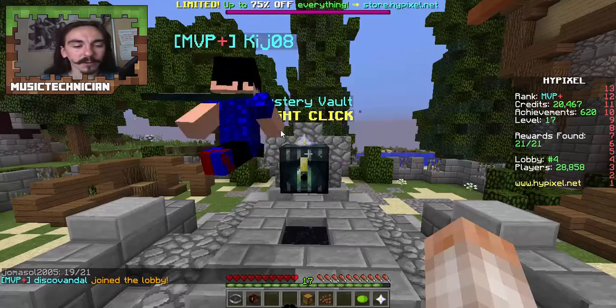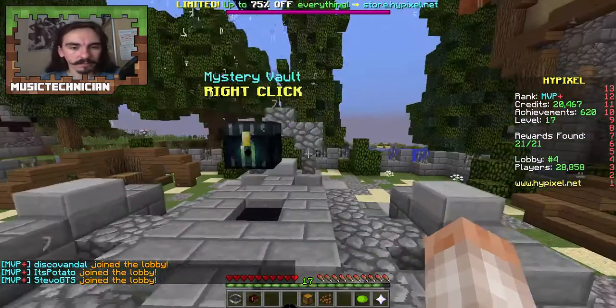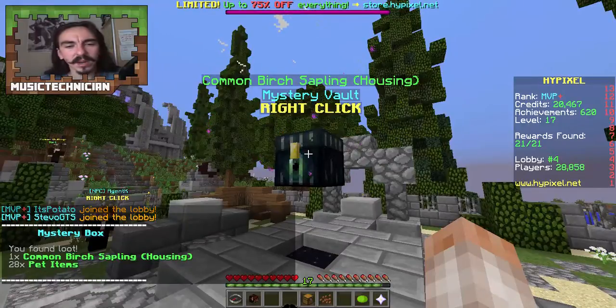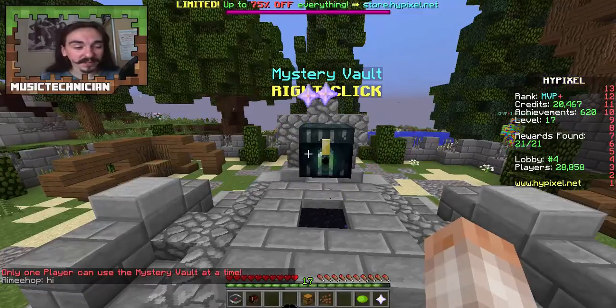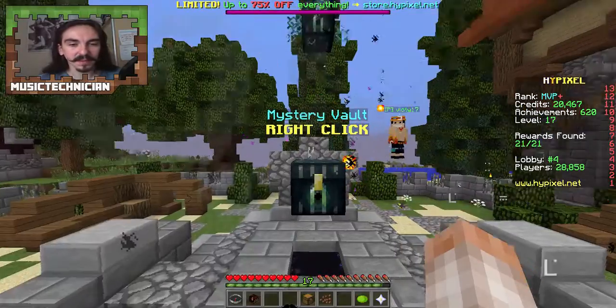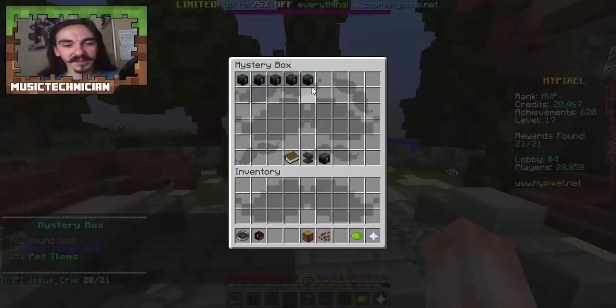I can probably bet we're going to get a housing one here — hopefully an epic one. Cobwebs would be good. We get birch sapling. We have one three-star left which has iron pressure plate, cyan stained glass clay, and gold block. There's a doge hat too — I might want to go for the doge hat. Oh, I did get the doge hat — that's pretty good, quite proud of that!